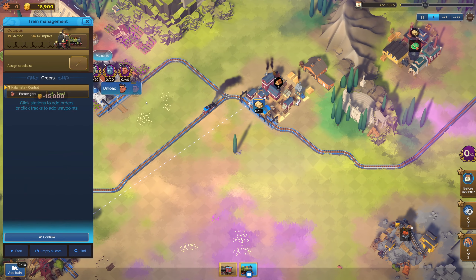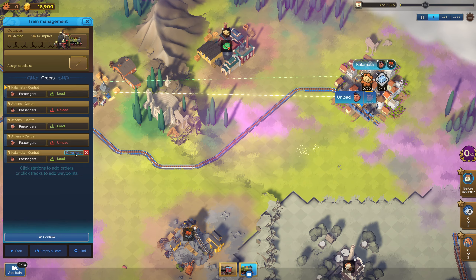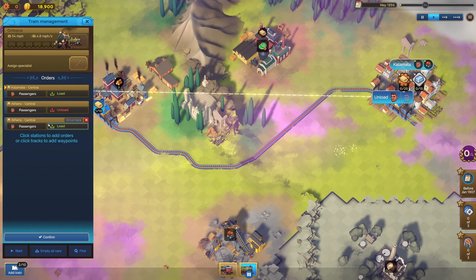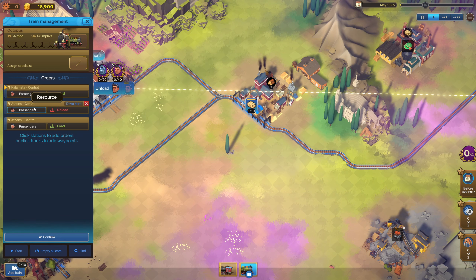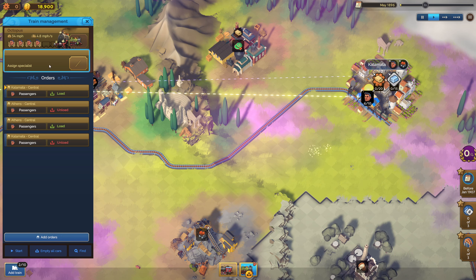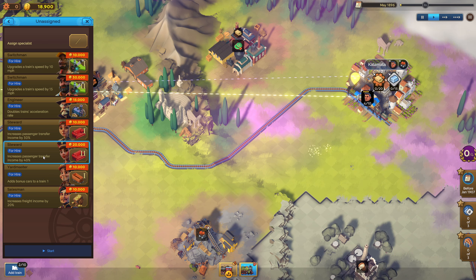We can get these guys on here and that means we can have a train going with passengers right here. So load, unload, and then we load there and we unload. Hold on, this is not right. We load in Athens, go to central, then load in Athens and go back here — that's what we want. I took one of the big trains for these, I think that kind of makes sense. We're also going to get passenger income increased — at least it's 20 grand.